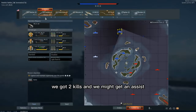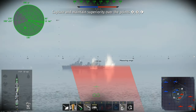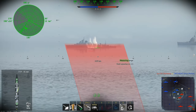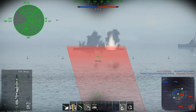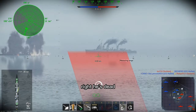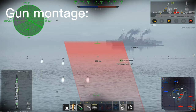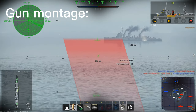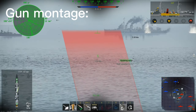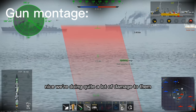Someone's nabbing after me — it's okay though, we got two kills and we might get an assist. Now we can go as the Frank Knox. He's dead — nice, we're doing quite a lot of damage to them.